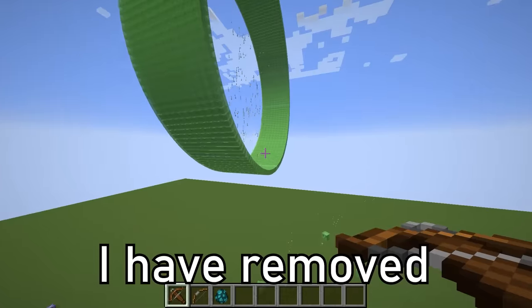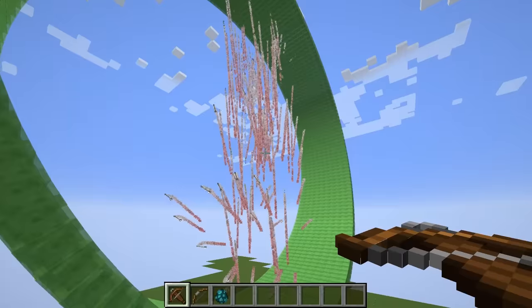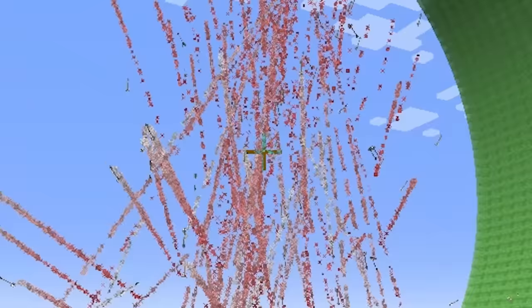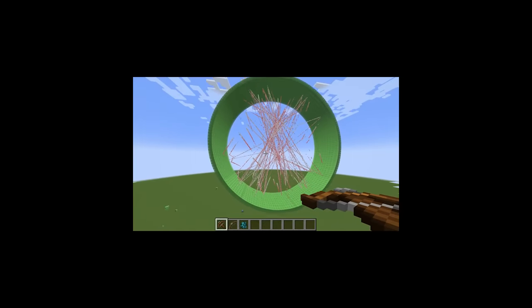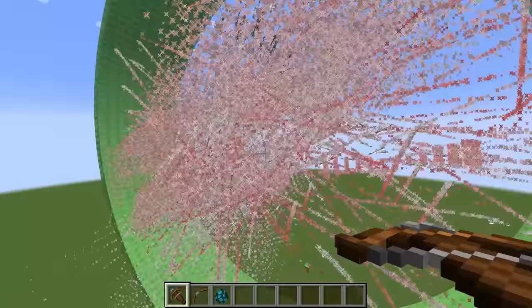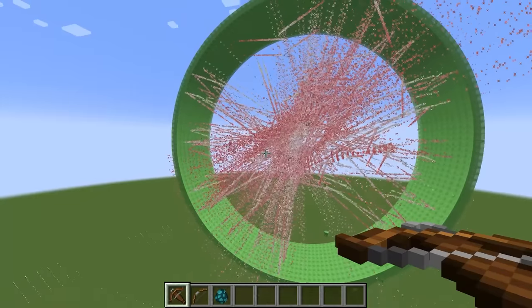I have removed the arrows' deceleration code and gravity. What is happening? Three, two, one, down. Let's see. Oh my gosh, there's a lot of particles. Oh wow.